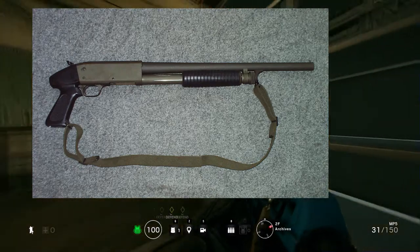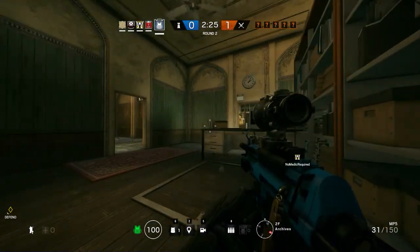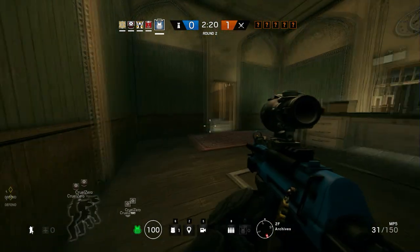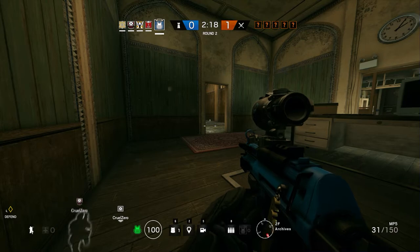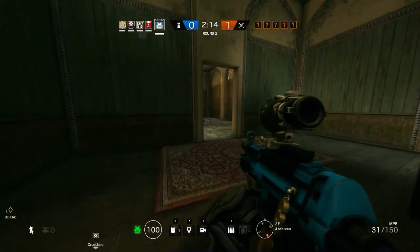For a shotgun, the Ithaca 37 is a really cool-looking shotgun seen in a lot of crime movies, and it is used by the Special Duties Unit.